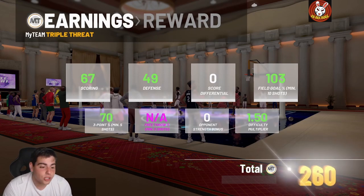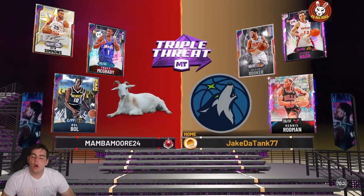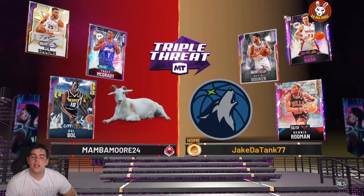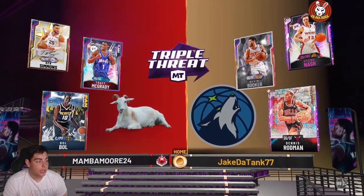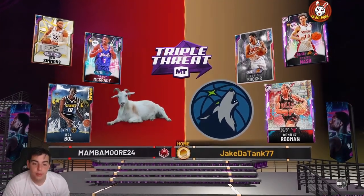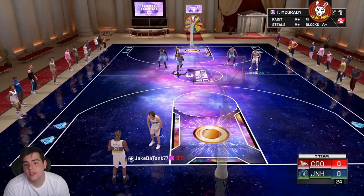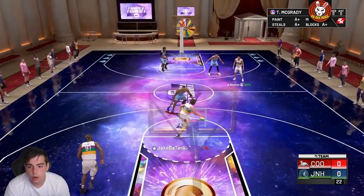Let's get into the next gameplay. We got opal Devin Booker, Dennis Rodman, and Steve Nash — this should be an easy matchup. Indeed the goat — we have to go Tracy McGrady, he's so good. Hopefully we can beat this kid and hopefully it's a murder, because I'm not trying to get embarrassed. This team is nowhere near my team. He somehow got free opal Booker on that ball drop — I don't even understand how people got it.